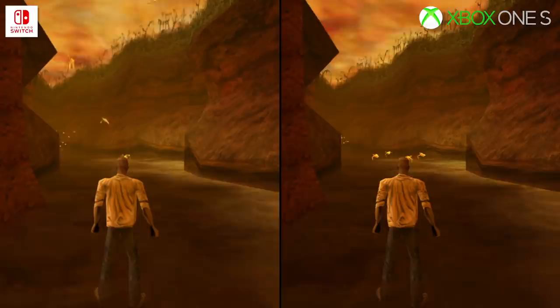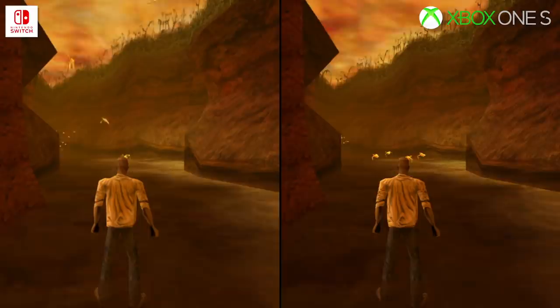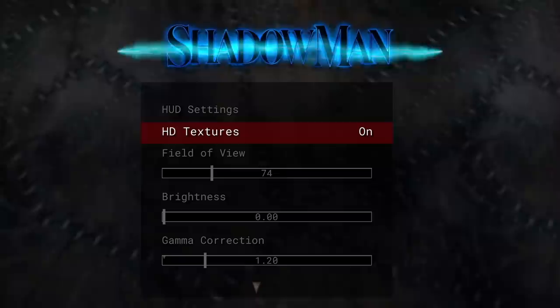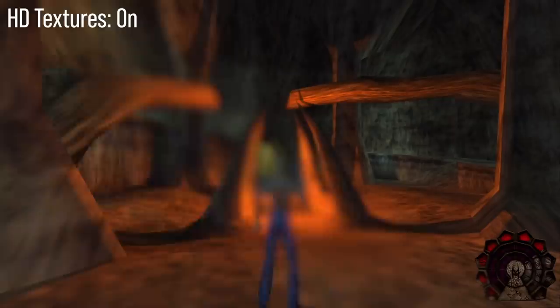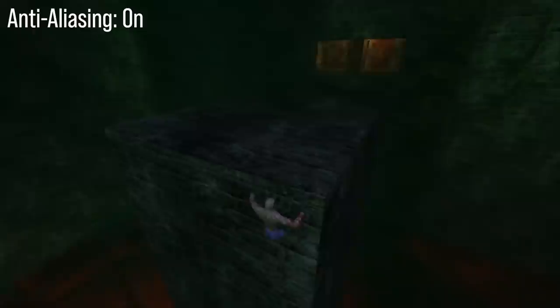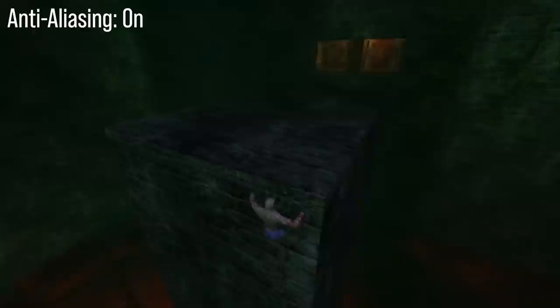The only difference between platforms comes down to resolution, which we'll discuss in a moment. On the Switch version, straight away you can see there's an FOV slider, which is always welcome, as well as the ability to enable HD textures. With HD textures, you either get those original low-res textures from the 90s, or these really nice redone assets that look absolutely awesome and stay pretty true to the original vision. And then there's anti-aliasing — KEX now has full TAA implementation, giving very clean edges.